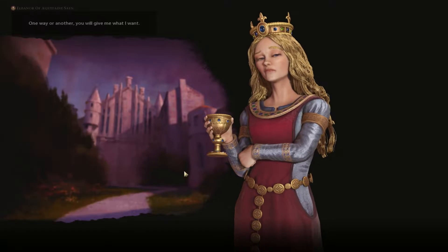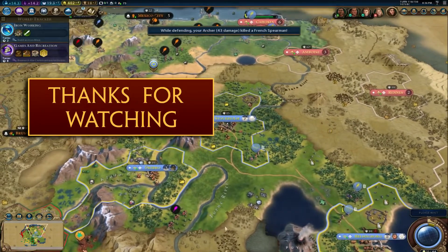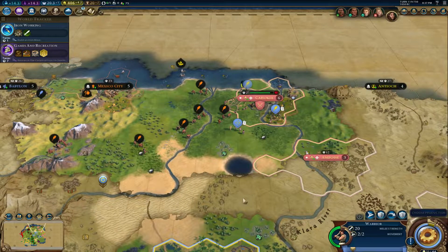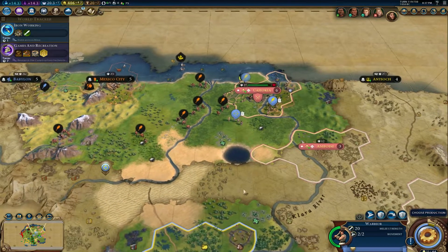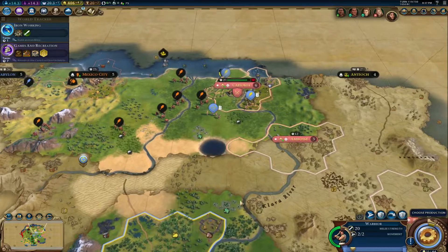She wants peace now, but we'll refuse — no way. We're going to take Cahokia now. It looks like we are one turn away from a settler. We have Mexico moving in and we now have Cahokia under siege. I think we're going to take Cahokia because I think that'll be a great city for us. We won't get any penalties because it was a city-state that she had. I don't know how much pressure we're going to get from this neighboring city, but nonetheless.